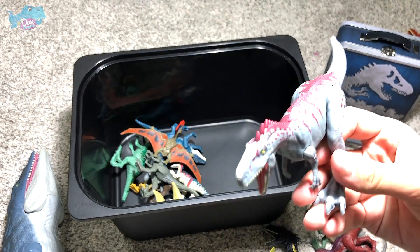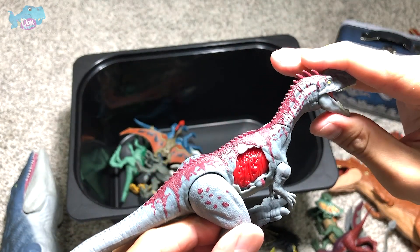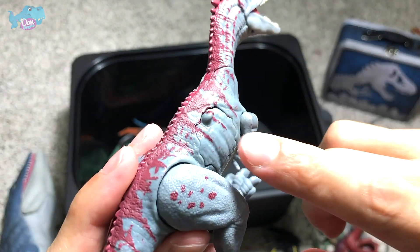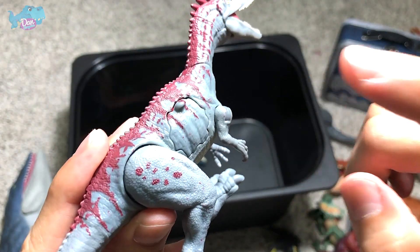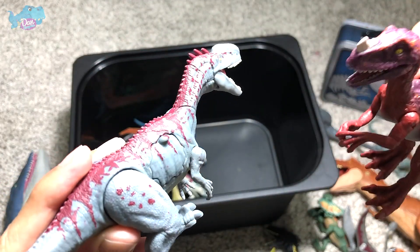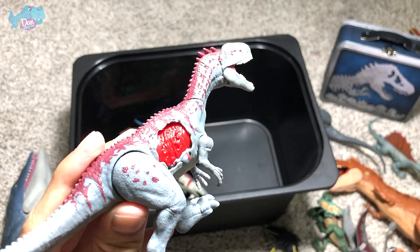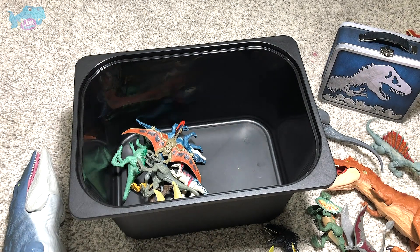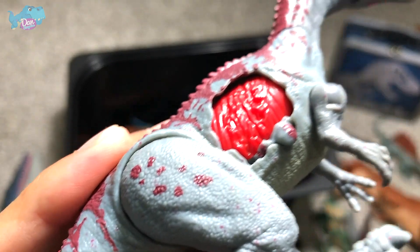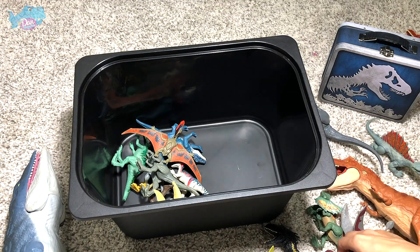Next up we have a Monolophosaurus. This is a battle-damage version, which means you are able to see its wound right here by just tapping it, so you can have a battle with other dinosaurs. Just imagine the Proceratosaurus landing a bite on the Monolophosaurus — you are able to simulate the injury it has sustained from the attack by the Proceratosaurus.